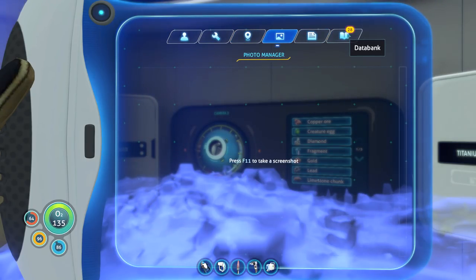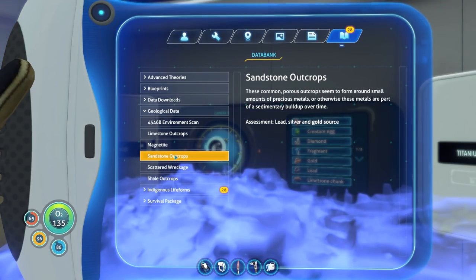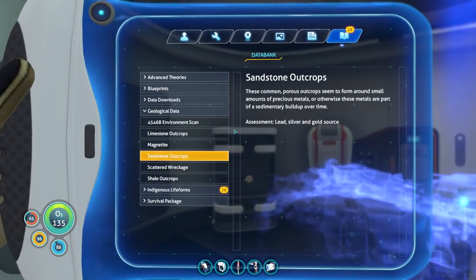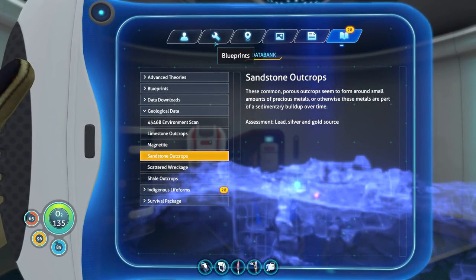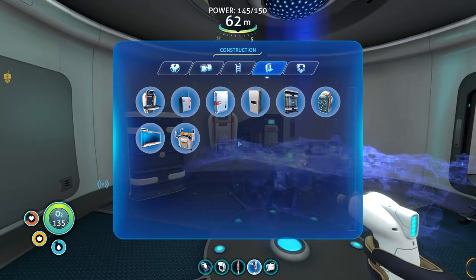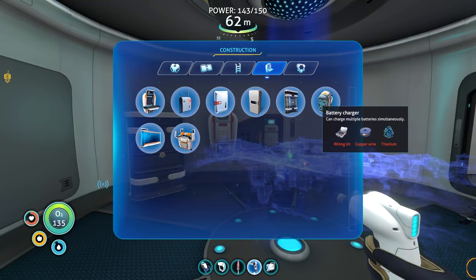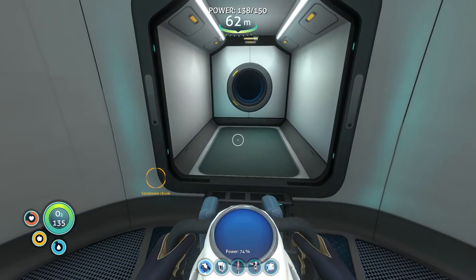I'm pretty sure they're putting silver in the sandstone. Yeah, so I need to find some sandstone. How are we doing on power? Oh, we're good on power because it's probably daytime right now anyway. I'll probably make duplicates of everything while I'm here eventually, but the big thing is copper, titanium, and silver — and then I'll have a battery charger, and then I can just have my batteries all set.